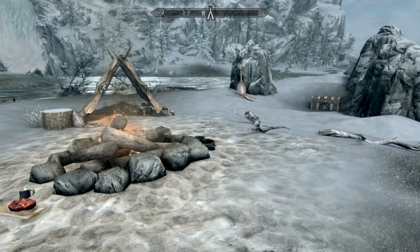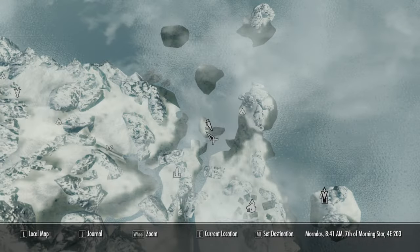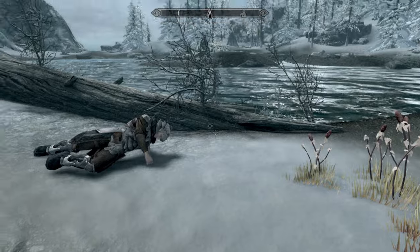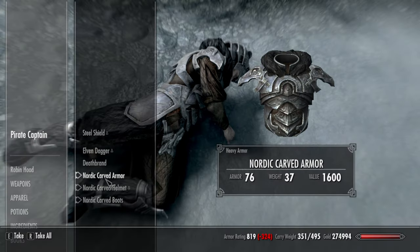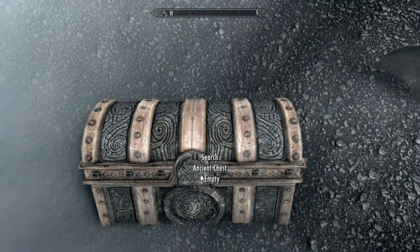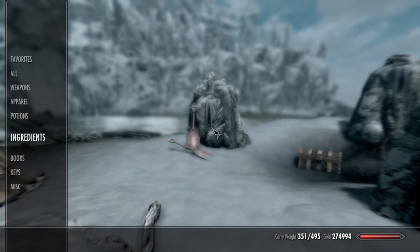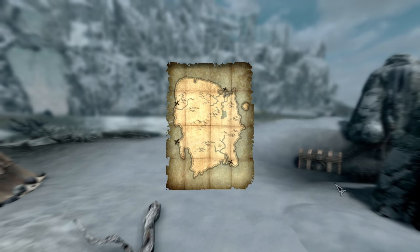What we're going to do is start the Deathbrand quest. You're going to come over to this location called Haknir's Shoal, which is northeast of Windstone. Once you get there, you'll see a camp and some pirates. Kill the pirate captain and they'll have the Deathbrand map on them. I've already acquired that, so you should right off the bat see this chest — that is the first chest for the Deathbrand map. Let me show you the map real quick. Alright, that is the first one right there on the screen.